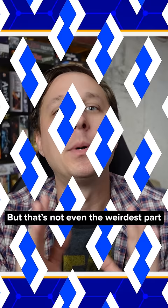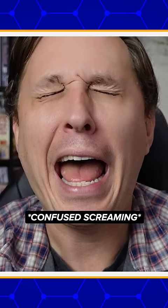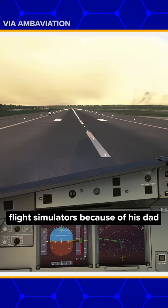But that's not even the weirdest part, because Fasher's mouse look is inverted. It's inverted! But why? Well, as Fasher explained, he ground the hell out of flight simulators because of his dad, which makes sense.